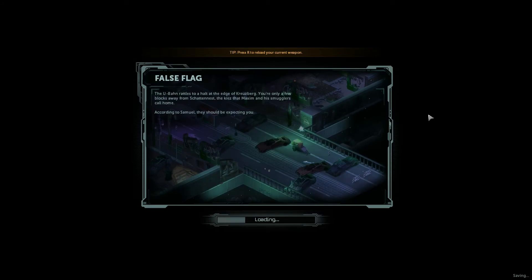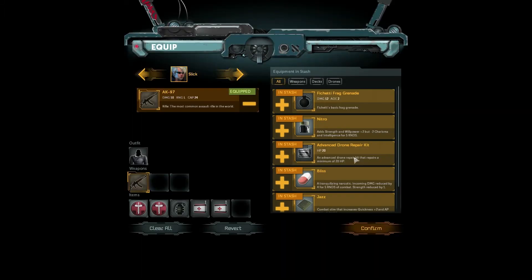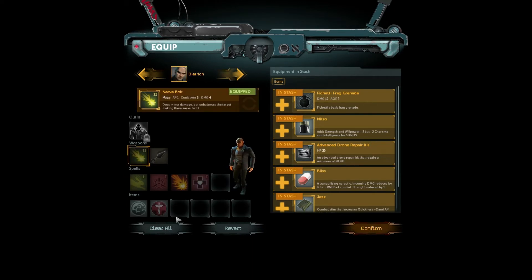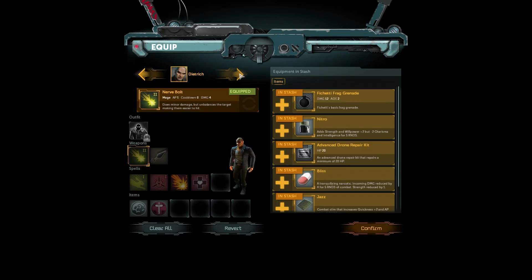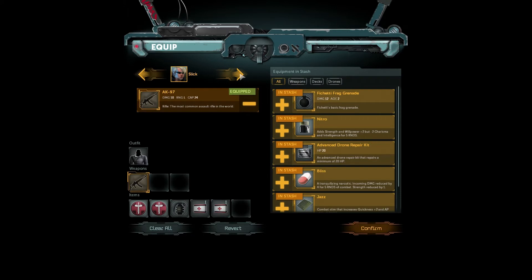The U-Barn rattles to a halt at the edge of Kruisberg. You're only a few blocks away from the Shatternest — the lair that Maxim and his smugglers call home. According to Samuel, they should be expecting you. Great. Kruisberg and the Shatternest — I wonder what it's going to be like. Is it like a slum area? Is that where we're going? It looks sort of slummy, doesn't it? We can equip people from here. Let's give... what have we got? He's got Nerve Bolt as a weapon now — that's pretty cool.